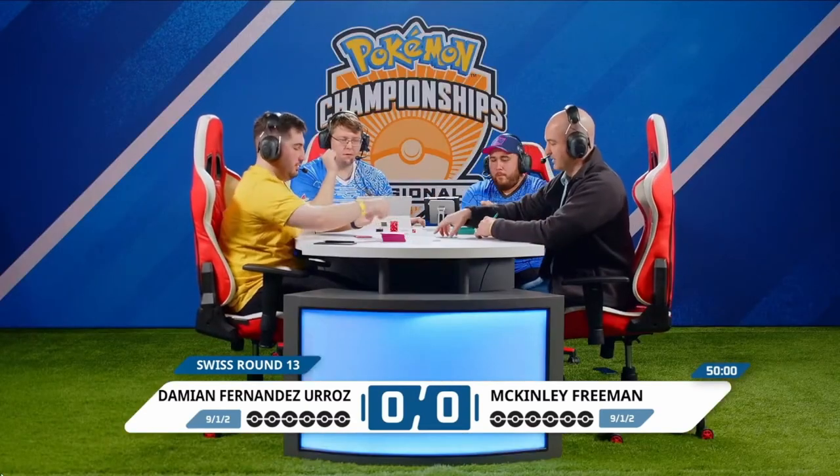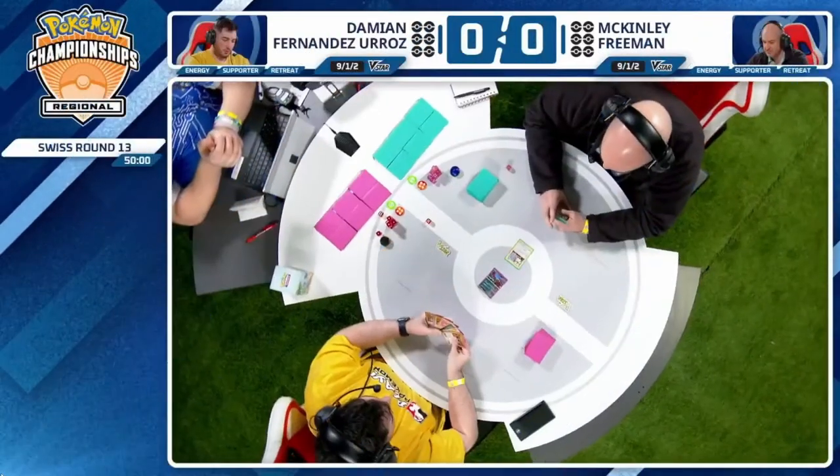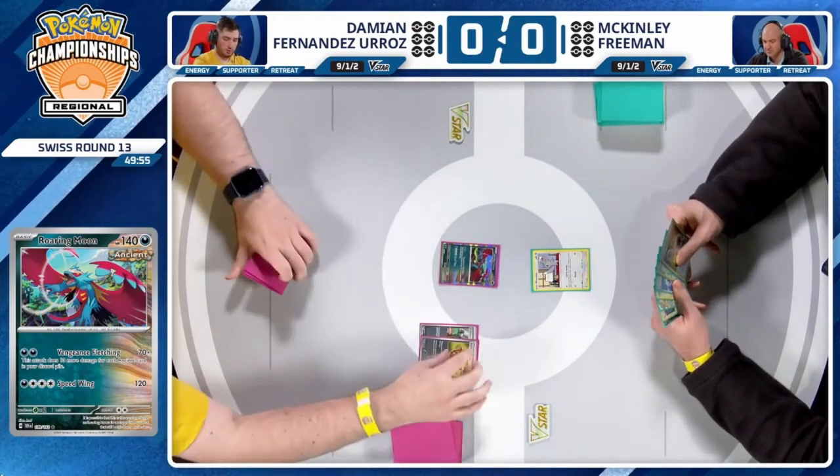Ancient cards, Ancient Casters casting the match. Looks like Damien is going to start things off for us and has Earthen Vessel in hand — that's going to be great.